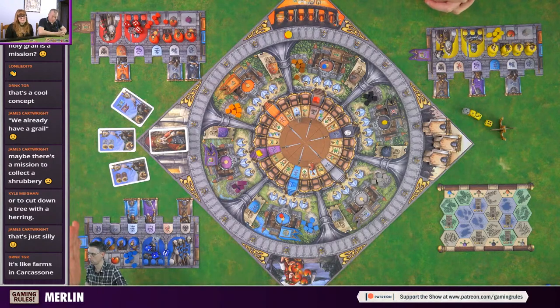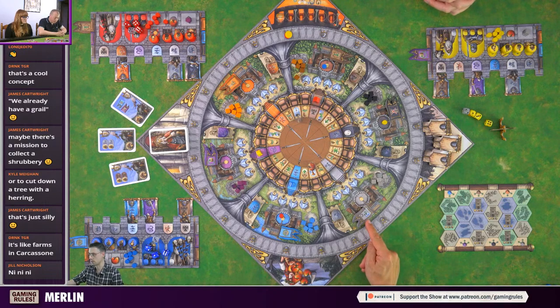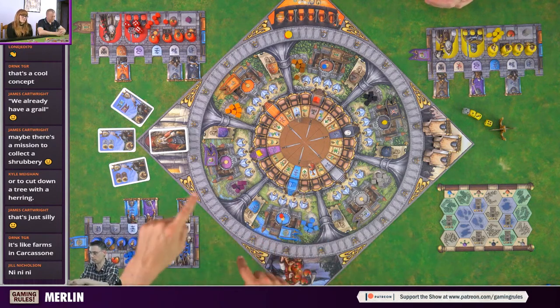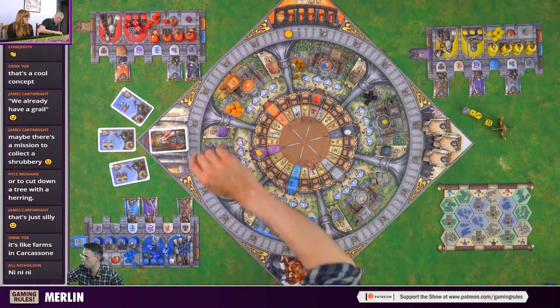After scoring, everybody removes all but one influence marker from every principality - so you can't just leave five there for the whole game. There's also a vassal action to move one of your vassals one principality clockwise or anti-clockwise. The last icon to explain is building a castle using the environs board. You decide which hex to build on and look at which lines connect to a resource.